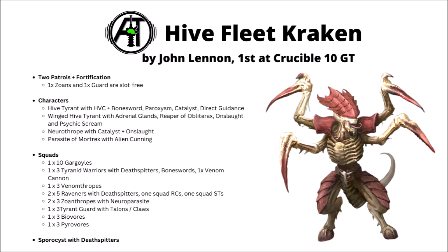The list is made up of two patrol detachments and a fortification, allowing you to use two different Hive Tyrants. There's one on foot with the heavy Venom Cannon and Bone Sword, taking Catalyst for a 5+ Feel No Pain, Paroxysm to debuff enemies, and Direct Guidance for plus 1 to hit for a core unit. There's then the very common Winged Hive Tyrant with Adrenal Glands and the Reaper of Obliterax for monstrous melee that causes mortal wounds every time it hits. You can use the Adrenal Glands stratagem for an extra D3 attacks, potentially charging something 17 inches away, and after hitting something to death, scooting back to safety using the Overrun stratagem.